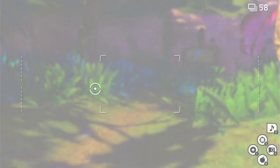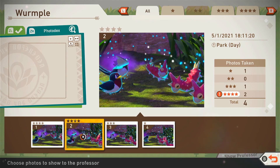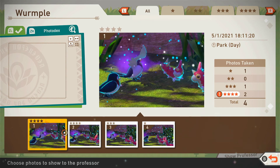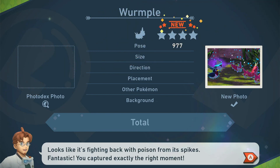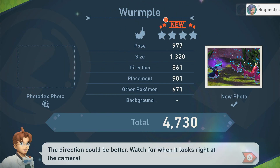So now we're going to go and pick a picture. We're going to pick this one right here. Nice. Request complete — and that's it.